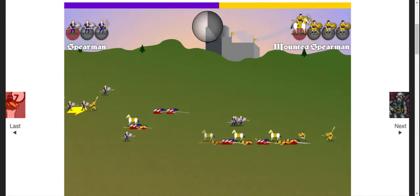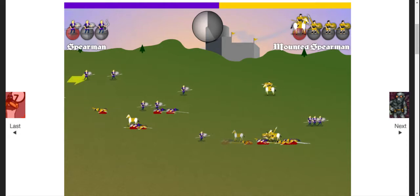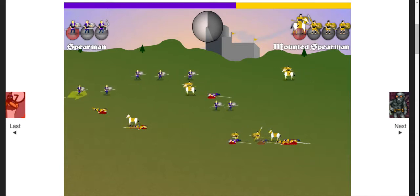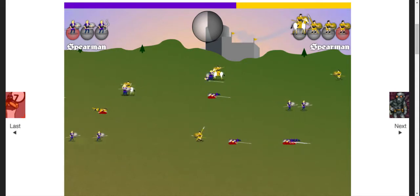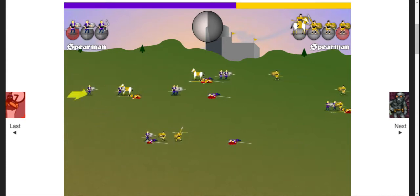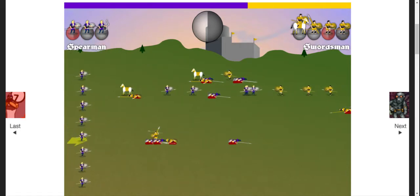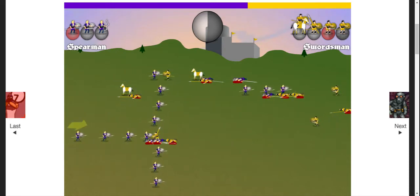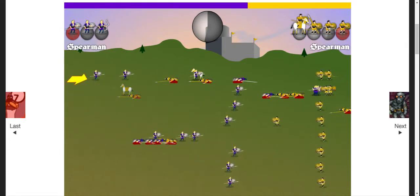Each race has their own special class. For the Men of the West, they have a javelin thrower, which I don't think is great. Oh — you can see that red indicator? That means we have a charge available. I press Q on spearmen and boom — you can't rely on that to win though; it might happen once or twice per round.